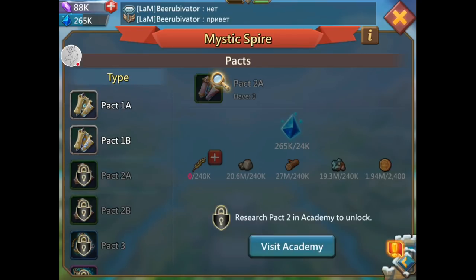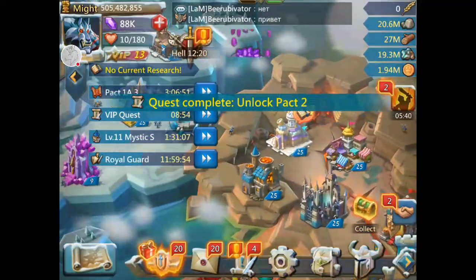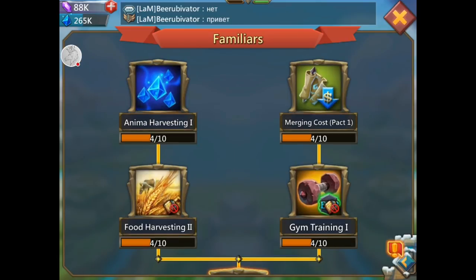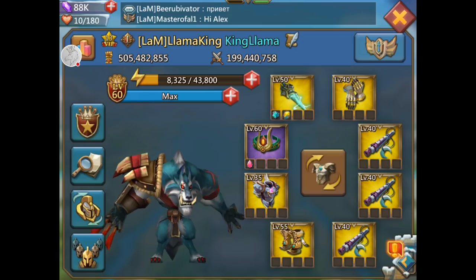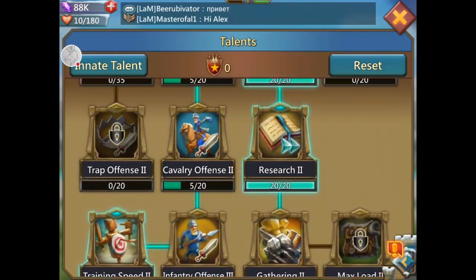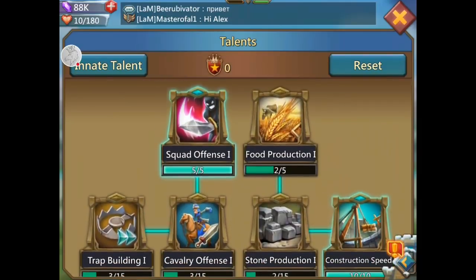I'm not going to open pack two yet until I'm done my research, because I'll be able to do those and I'm sure you get better quality monsters and shards. Now we'll go into the research tree right here and look at familiars. So this is what I have so far — anima harvesting: look how expensive this is, just to get it from level four to five. It takes six years with full research gear and research spec.